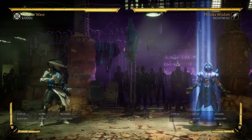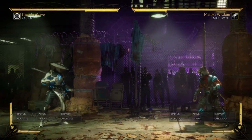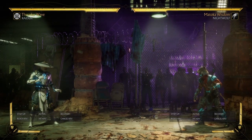But Nightwolf can just wind up and rhino charge right through it and close the gap against the zoning. So yeah, I hope you guys find this useful in the matchup. See ya.